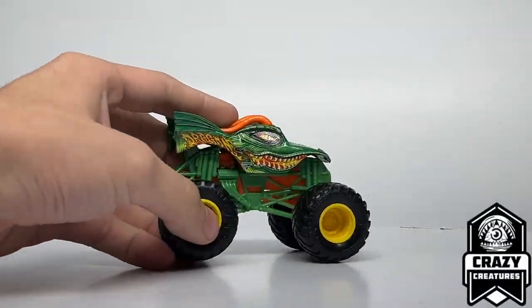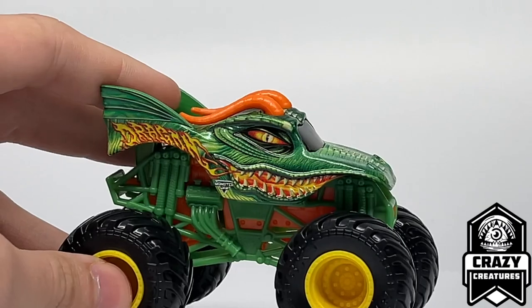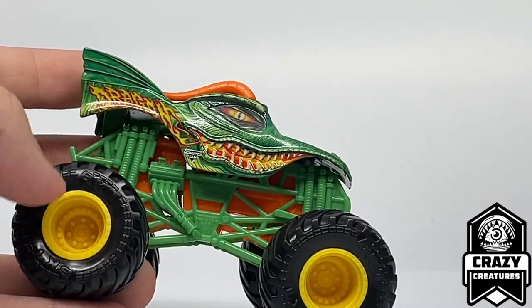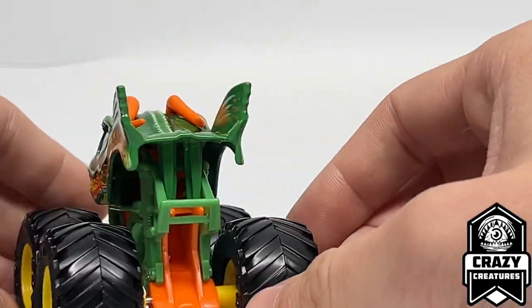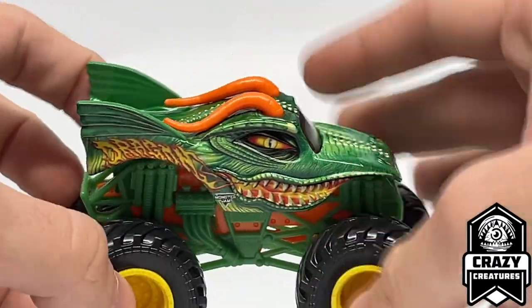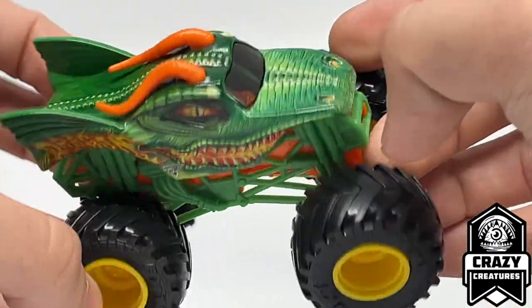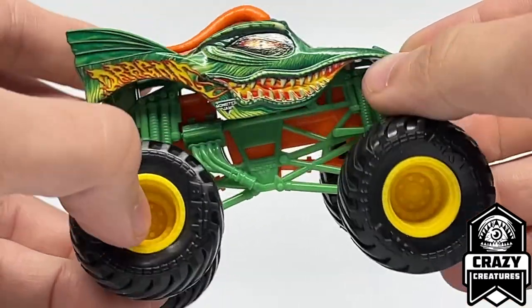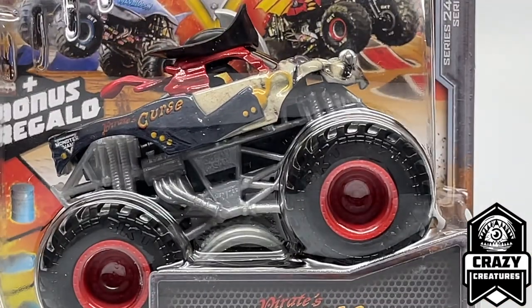Here is Dragon — the first truck up for review. The only new things about this Dragon are the green roll cage, orange chassis, and yellow rims with black tires. Nothing too crazy exciting, so I'm just going to go through this one real fast. Dragon is up first from Crazy Creatures with a new chassis color and rim color. Next up is Pirate's Curse, also from Crazy Creatures. Let's unbox it.